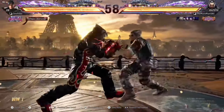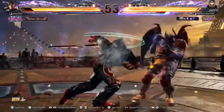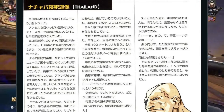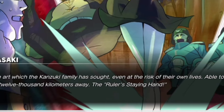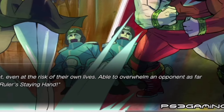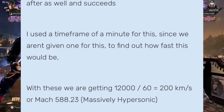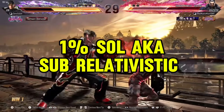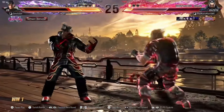Moving on to speed — Ryu would scale above the likes of Sagat, Zangief, and Cammy. Sagat was able to blitz Balrog, calculated around the high hypersonic range. The Ruler's Staying Hand, a move that can travel up to 12,000 kilometers, was dodged by Zangief, and this feat was calculated around Mach 588, aka massively hypersonic. Ryu would also scale to Bison, who was able to keep pace with a laser calculated around one percent the speed of light, aka sub-relativistic. So there are some decent speed ranges for Ryu.